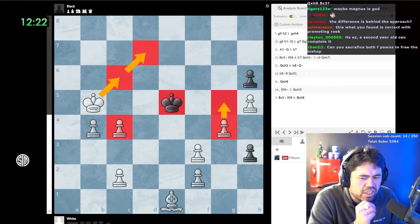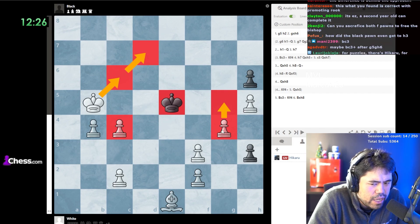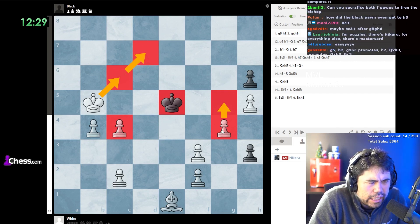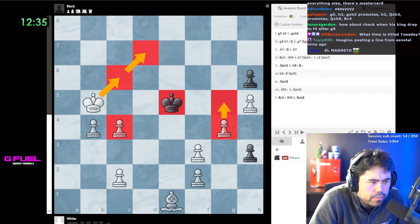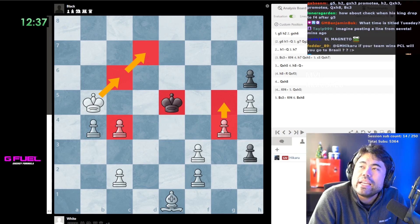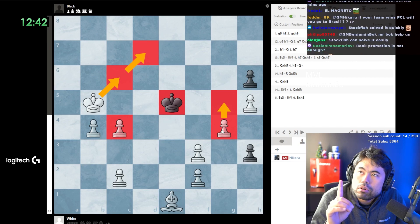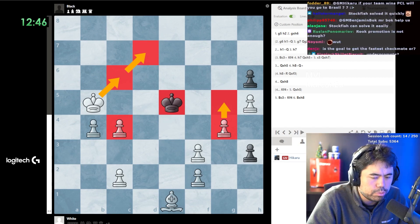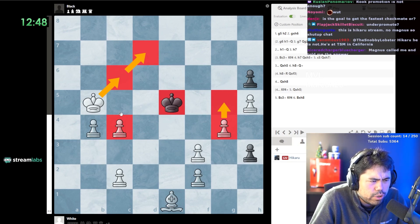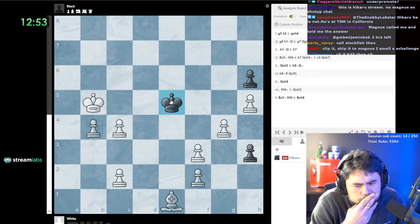Stockfish can solve it easily, obviously. I'm looking at under-promotions - I think promoting to a rook is correct, but after queen takes f3 I can't find the move, that's the problem. Oh wait - no, that doesn't work. I thought I could under-promote to a rook and go king c5 and win, but it doesn't work, you can just go back.